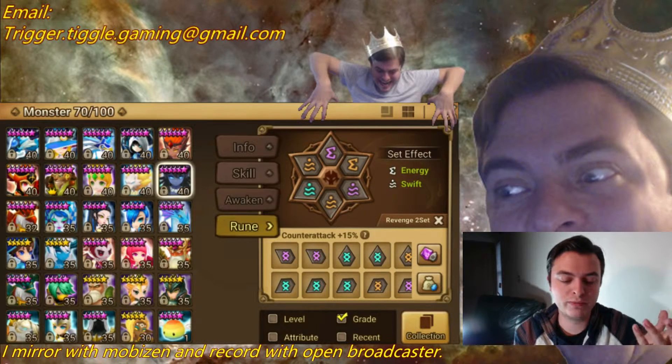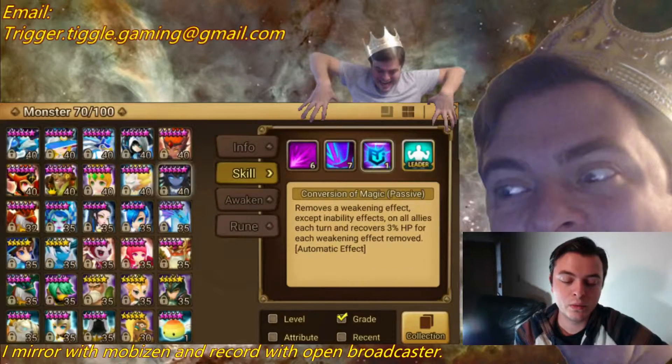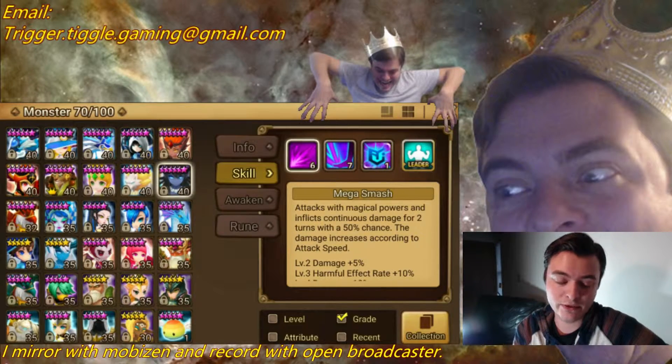So would Veramos be good with Revenge Runes? No, he wouldn't. Some of you might say, well, if he revenges, his passive skill which cleanses your whole team will activate — it will not. Because his passive removes a weakening effect on all allies each turn. Do you see where it says 'each turn'? That means it has to be Veramos' turn, and since Revenge Runes don't count as a turn, that will not proc. So if he revenges, he's only going to attack with his first skill. Don't put Revenge on Veramos — it's not good for him.